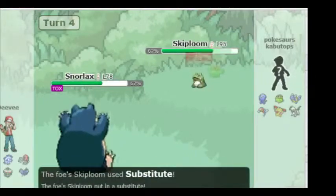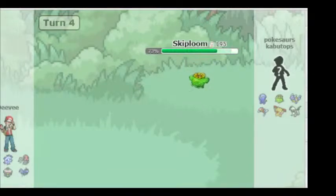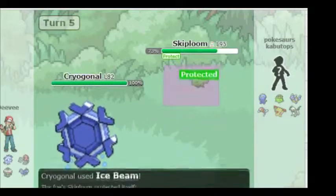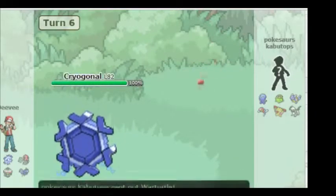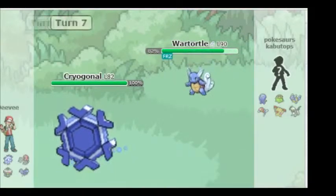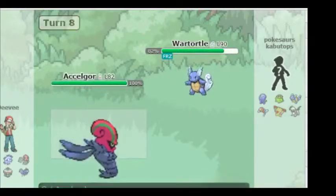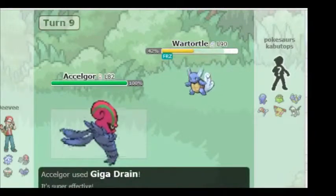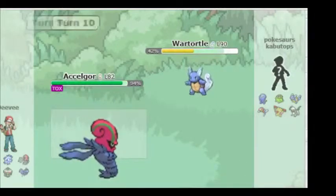I use Substitute and he goes for Self-Destruct — perfect timing. He goes into Cryogonal, trying to use Ice moves. I use Protect Steel and he flies in. I was hoping he'd get locked into Ice Beam. I switch into my Blastoise and he uses Ice Beam — I get frozen, which is a serious pain for this entire battle. He uses his attack and switches into Scolipede. Scolipede hits me with Giga Drain. I thaw out and use Toxic, poisoning Scolipede — Scolipede is a big pain against my party.